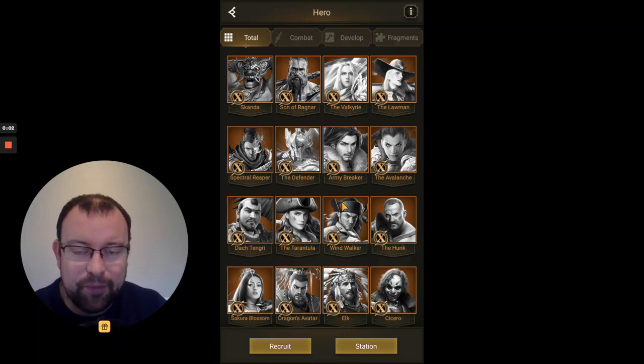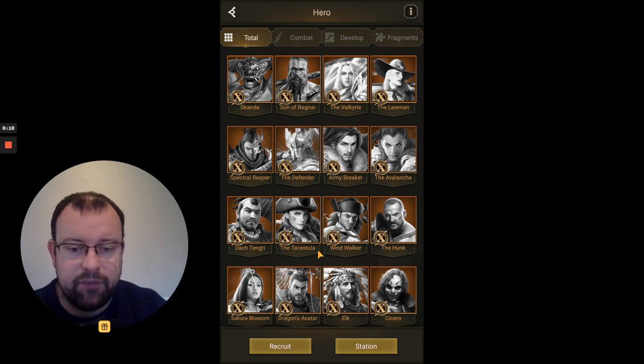Hey guys and welcome! Lord of Pontell here with another video for Rise of Empires: Ice and Fire. It's another one of my hero guides and we are finally on to the SX heroes. We'll be starting with Cicero. There will be six SX1 heroes to go through first, then four SX2s, four SX3s, and then on to the current latest heroes, Skander and Son of Ragnar, who are SX4. So let's have a look at Cicero.